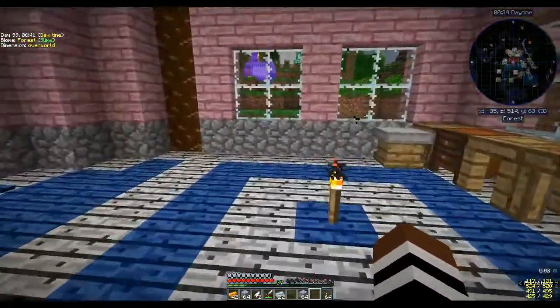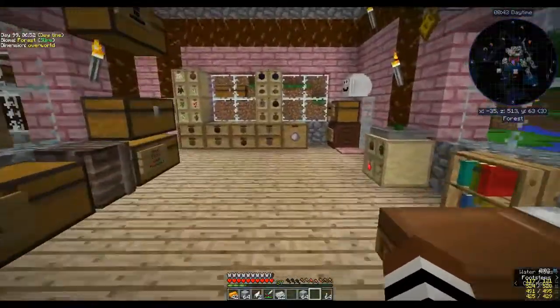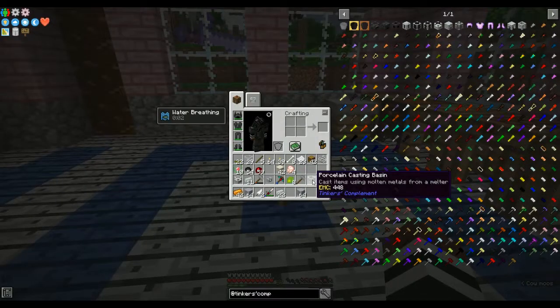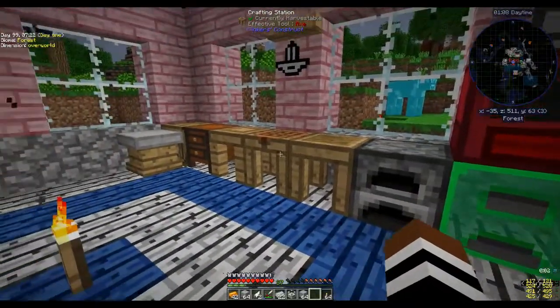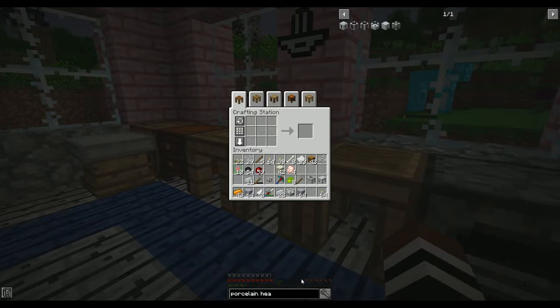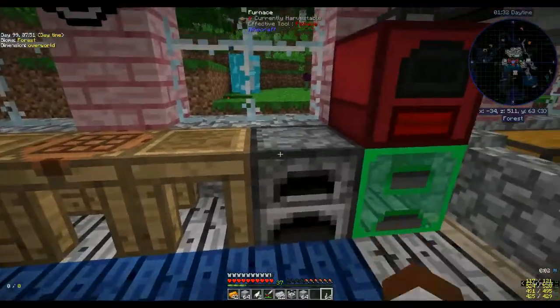What's that on fire out there? Oh, a creeper — I think I'll leave it alone. The lava is upstairs. So how do you put this together? It's a porcelain heater or a tank to fuel. What's a porcelain heater? It fuels the melter and alloy tank using solid fuels. Let's pick that up.